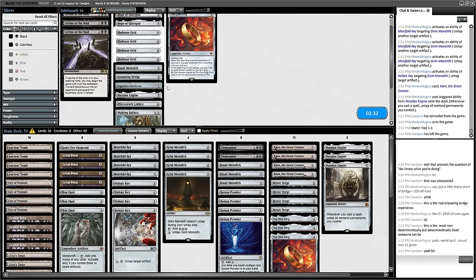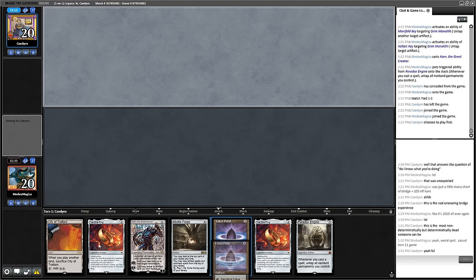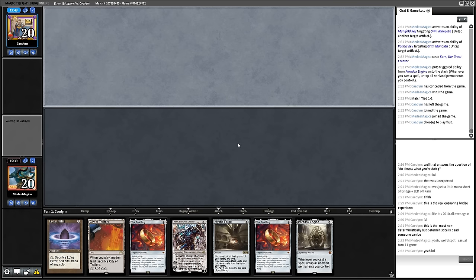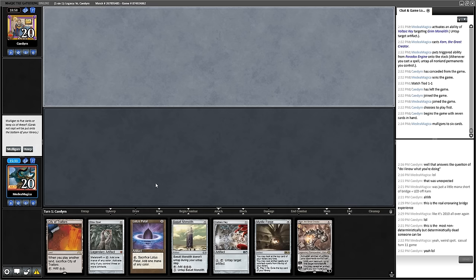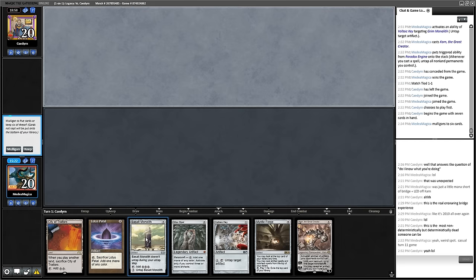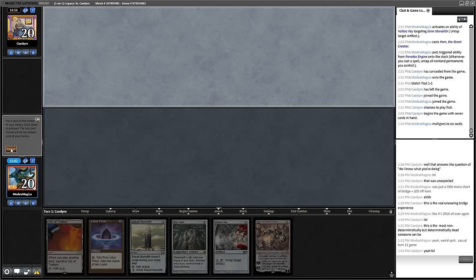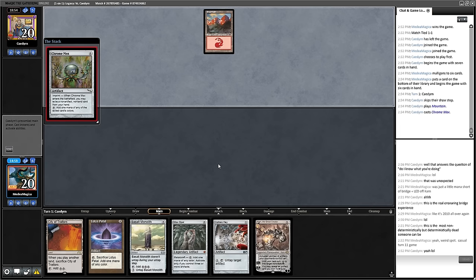I maybe need to put a One Ring back in the sideboard to wish for — that may have been me sideboarding in error. I really don't want the Defense Grid. This hand only has three starting mana — I am not a fan. I'm going to ship this. Two mana, three mana, play Basalt Monolith, Basalt, Voltaic Key — yeah, this is looking good. Let's keep the Karn. Bridge confirmed good.